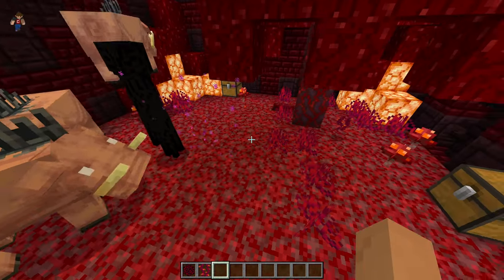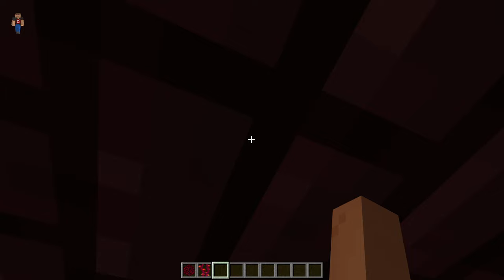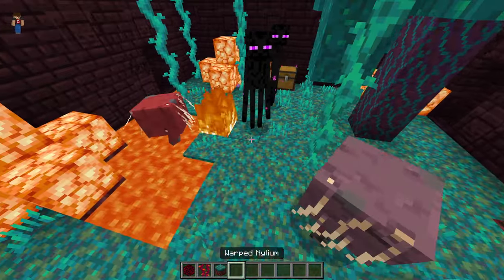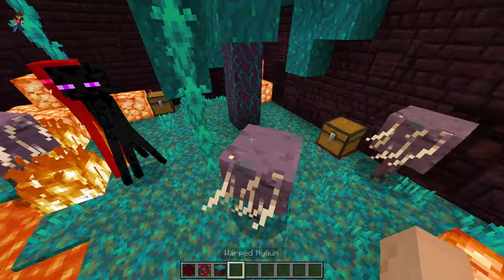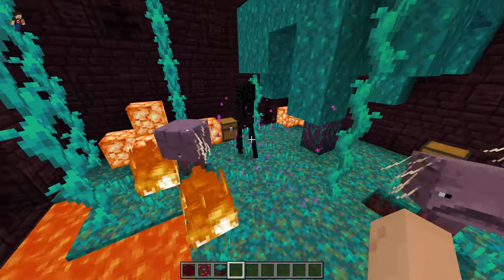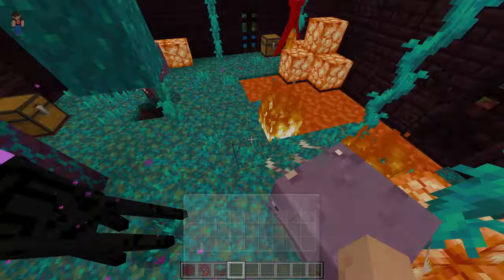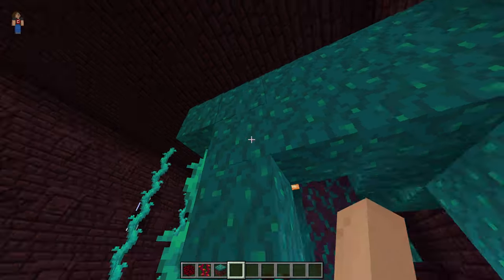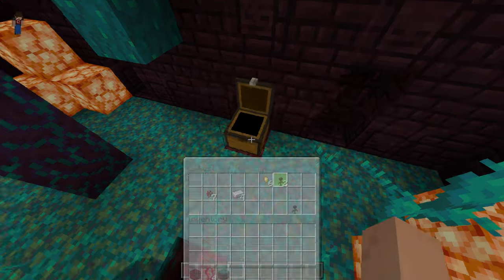The next layer is the warped forest. You get some striders, more endermen, and some more chests. There are also some wither roses, which are super useful.